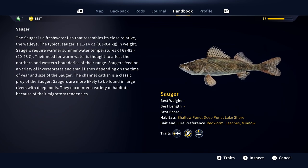The sauger is a freshwater fish that resembles its close relative the walleye. The typical sauger is 11 to 14 ounces in weight. Saugers require warmer summer water temperatures of 68 to 83 degrees Fahrenheit, and their need for warm water is thought to affect the northern and western boundaries of their range. Saugers feed on a variety of invertebrates and small fish depending on the time of year and size of the sauger. The channel catfish is a classic prey of the sauger. Saugers are more likely to be found in large rivers with deep pools and encounter a variety of habitats because of their migratory tendencies.